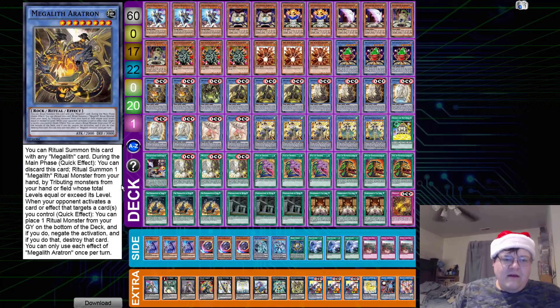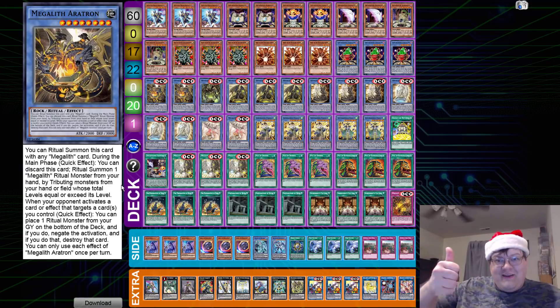Let's get into the Mega Lilis. So Araton — you can Ritual Summon this card with any Mega Lilith card. During your main phase, Quick Effect: you can discard this card to Ritual Summon one Mega Lilith Ritual monster from your hand by tributing from your hand or field whose total stars equal or exceed the level. When your opponent activates a card or effect that targets a card, Quick Effect: you can place one Ritual monster from your graveyard on the bottom of your deck, and if you do, negate that activation and destroy that card. All of them can Ritual Summon each other, by the way — this is a 2,000/3,000 body with a built-in negation effect. That's pretty good!